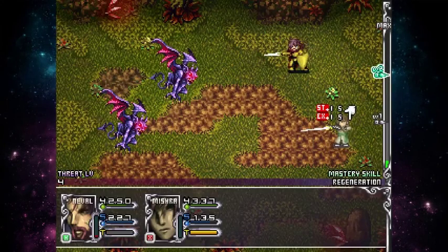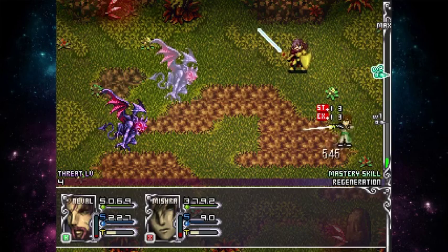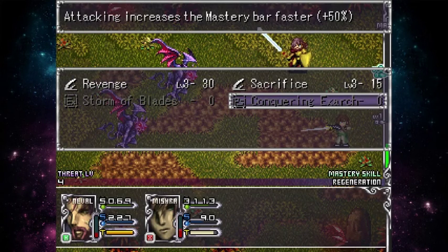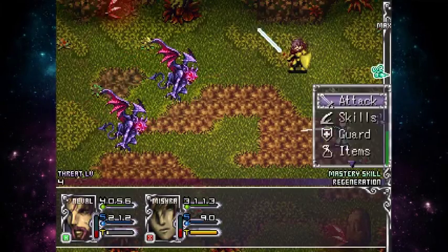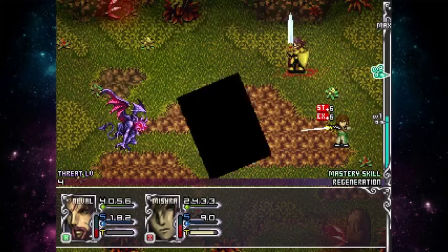Neville, on the other hand, is more of a tanky guy — he can still attack, but he's more resistant. His passive is Conquering Exorc, which makes the mastery bar charge 50% faster. Then he has Sacrifice, which sacrifices some HP to deal serious damage, and that works very well with Revenge, which deals more damage when HP is low. So he can lower his HP with Sacrifice and then deal massive damage.